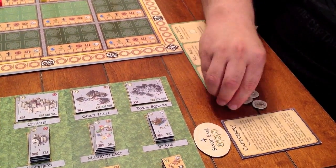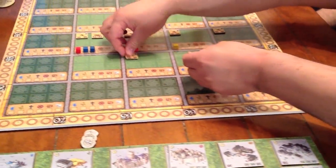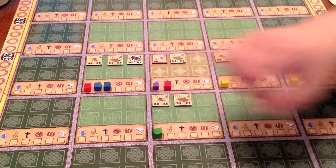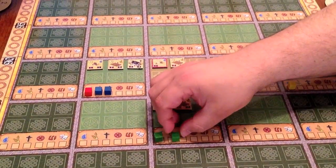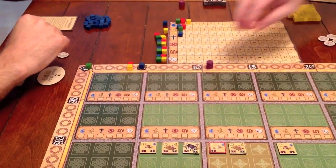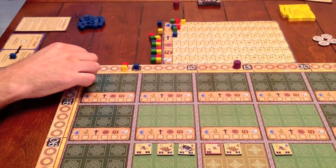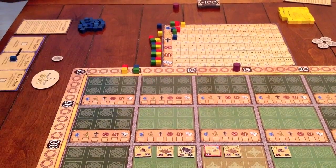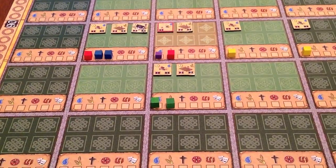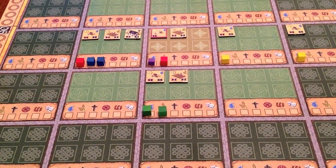Billy pays three gold to build a well and a garden and places them in a new district. After placing both of his service markers in that district and moving forward on the king's bonus chart, he advances the city marker three spaces and then advances his own marker five spaces. His buildings are worth three points, and he scores a breaking ground bonus of two points, since the place where he broke ground has two service markers in it at the end of the turn.